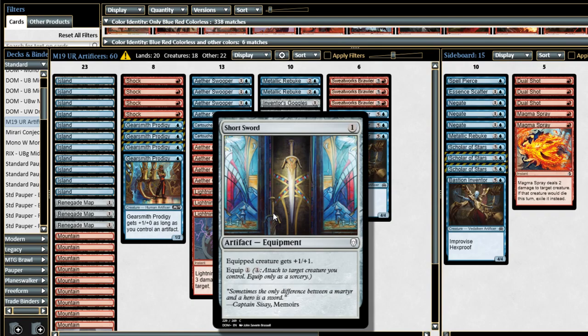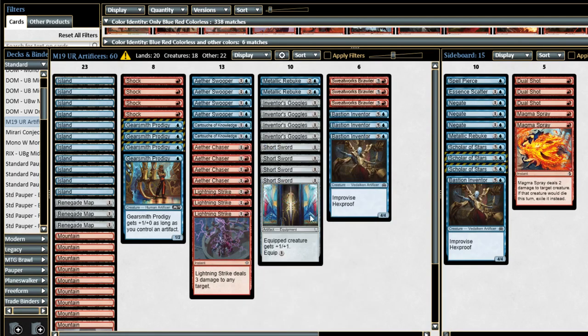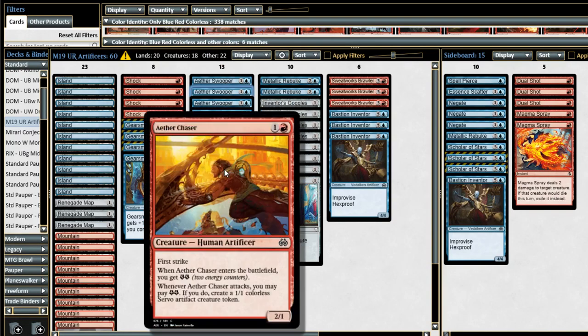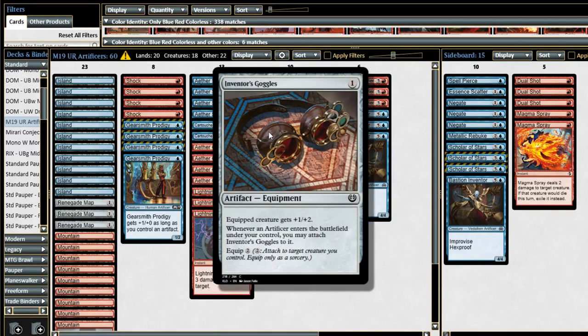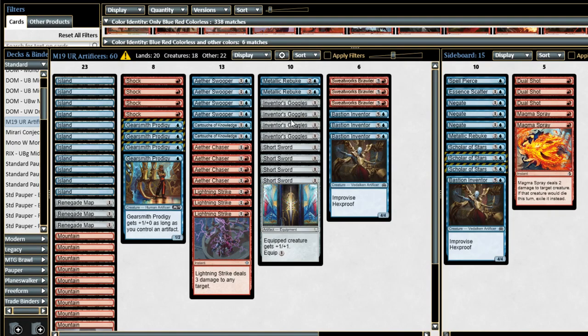Same thing with Shortsword. Shortsword doesn't have as much synergy with the deck, but it is an artifact, so it still has synergy. Being able to give your creatures +1/+1 is useful. Equipment is kind of tricky though — if you're playing against a deck with lots of removal, it is very possible to flood on equipment and run out of creatures to equip. That's the control deck's game plan: run you out of creatures and leave your equipment. But as long as you end up with one creature more than they have removal spells, you're going to have a huge creature with the equipment in play. In aggro mirrors, your creatures get a slight bonus in combat, so even if they die, the next creature gets a bonus. You're able to trade up and eventually win a longer game.